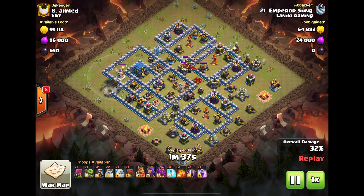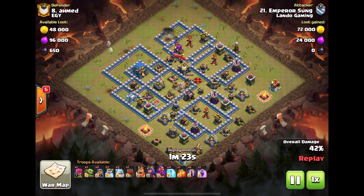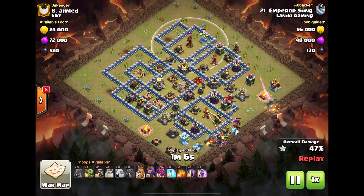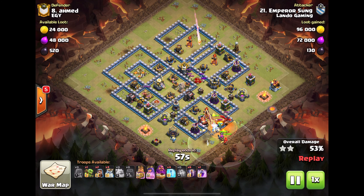His ghosts are getting a ton of value — getting the wizard tower down, clearing that one o'clock compartment. He sends two for the town hall. He has more ghosts clearing up trash on the outside. He goes for the inferno up here, heroes coming in — he wants this inferno and two wizard towers. Smart. Probably gets to the eagle with the wrecker too.